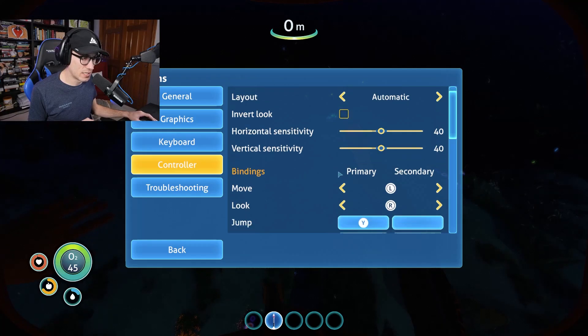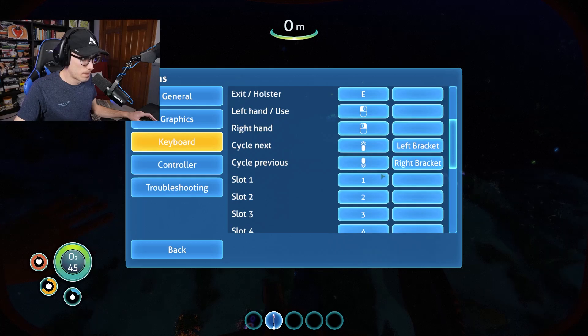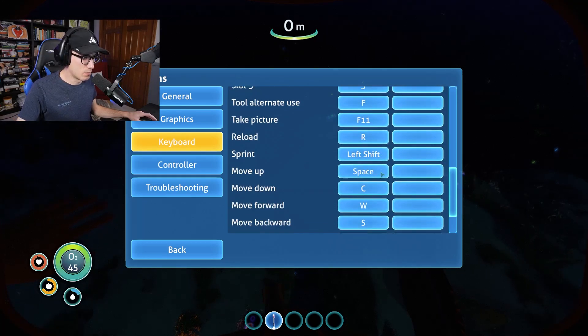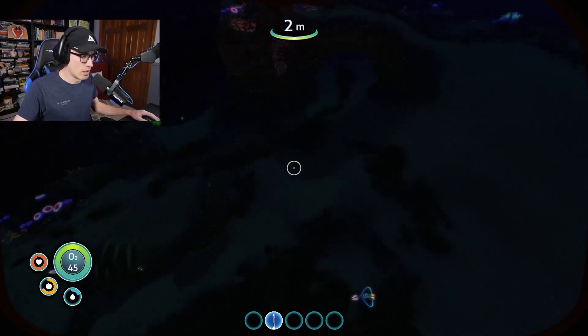We do have some settings that we may actually turn down a little bit, considering the game has started slowing down. We should look at this — PDA is tab, deconstruct is Q. Okay, I can deconstruct stuff with Q. Sprint is left shift. Great.